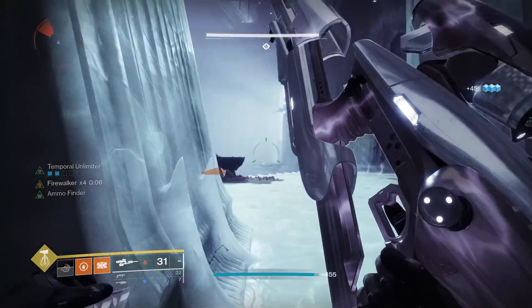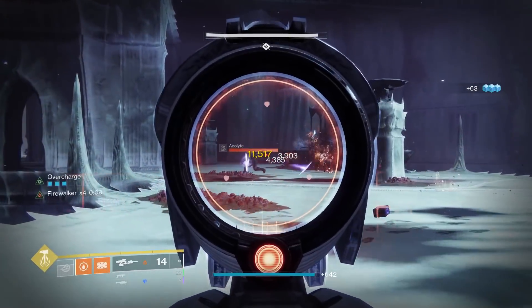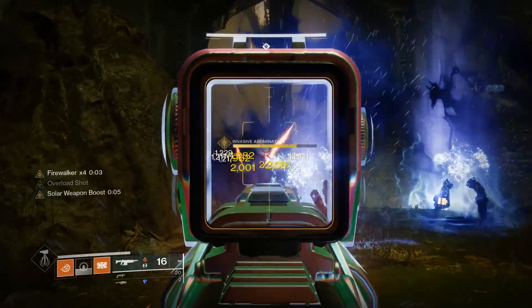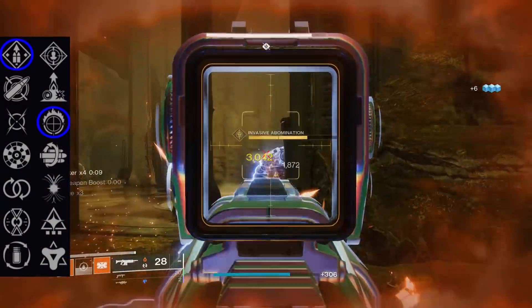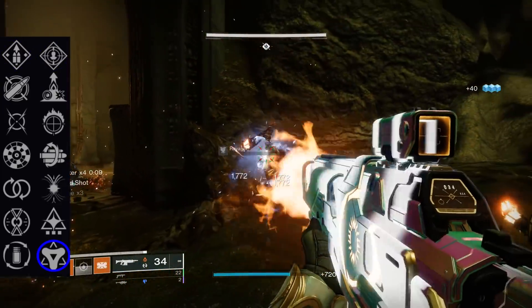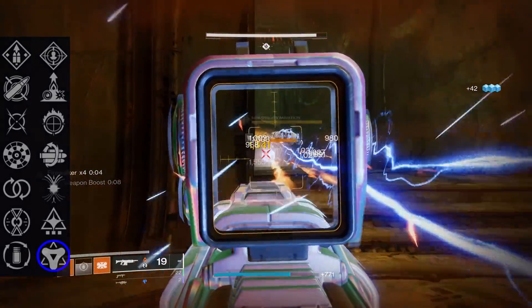Up next, we have ourselves a fan favorite that hasn't been in the loot pool in the longest of time up until this season, and that is the Summoner. This 600 RPM auto comes from Trials of Osiris and is just a phenomenal feeling weapon overall. With perks like Overflow and Focused Fury for GM content or Overflow Rampage for casual, there's a little something for everybody. Golden Tricorn also makes an appearance on this weapon, which could be a key perk going into next season, depending on how ability-reliant the Solar subclasses become.